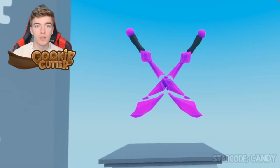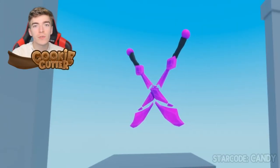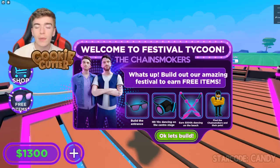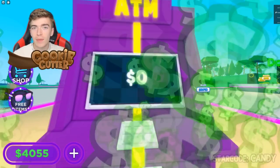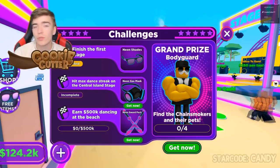This is the Sword Pack by the Chainsmokers — it looks like it's made out of crystals and would cost you tons of Robux, but it's free. We need to join Festival Tycoon to get this item. There's a character who tells us what to do: build the entrance to get one item, hit 10 times dancing on the center stage to get another, and 500k dancing on the beach to get the sword pack. You could always go AFK, earn all the money, claim it, and set up your stage. It might take a while but it's a pretty cool item.